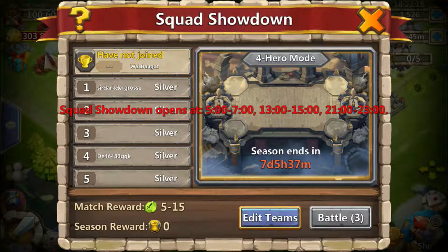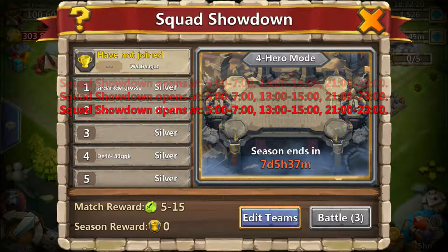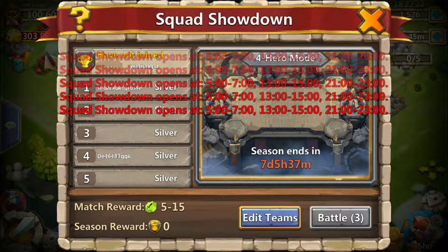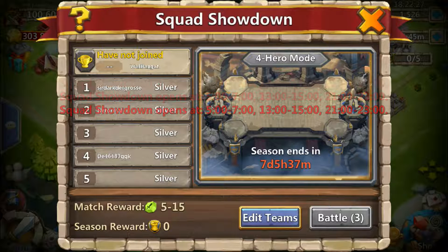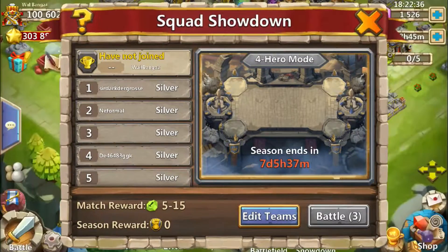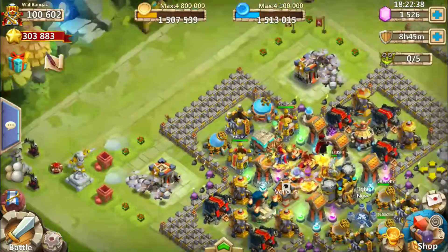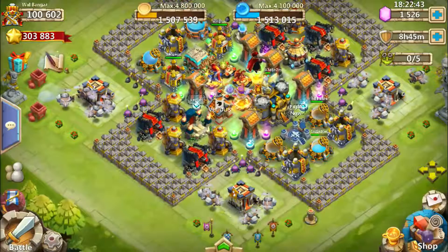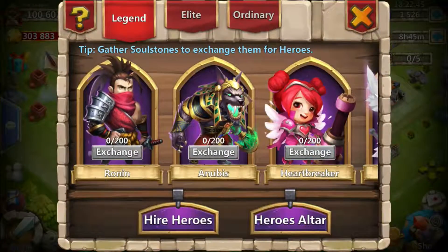You get shards each match — it looks like about three a day. And these are the time periods in which you can commence battle. Then it looks like there's going to be a fame reward at the end of the season. I would like that because fame is so hard to come by. I don't know — we'll see, maybe it's like 50 fame or like 500 fame. It'd be a little disappointing if it's a small amount.